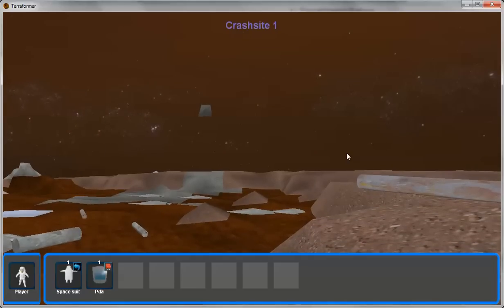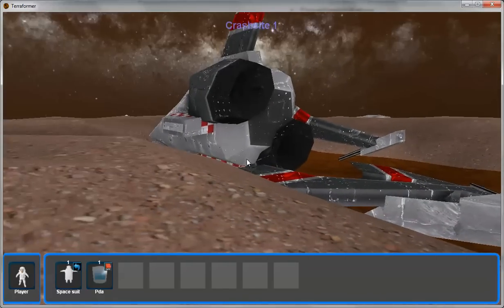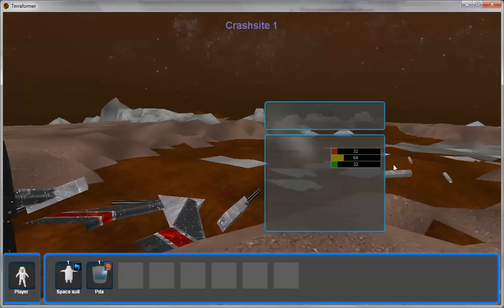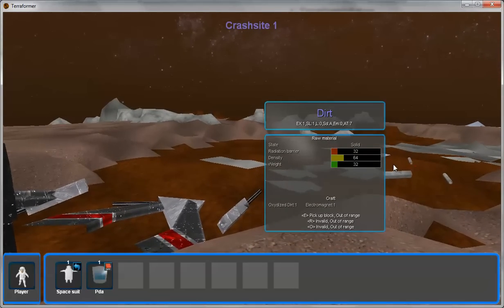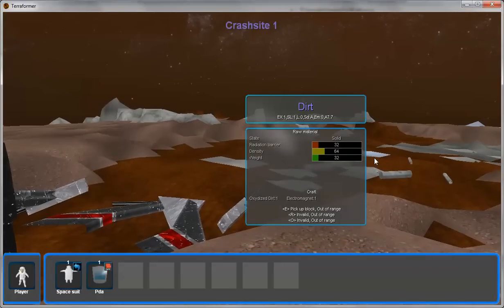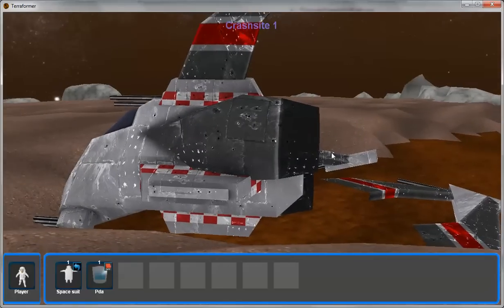Basically, Earth has gone to crap. A mission of three spaceships are sent to Mars with the idea of terraforming the planet once you get there. All three spaceships are shot down upon entering Mars orbit. You're the sole survivor.